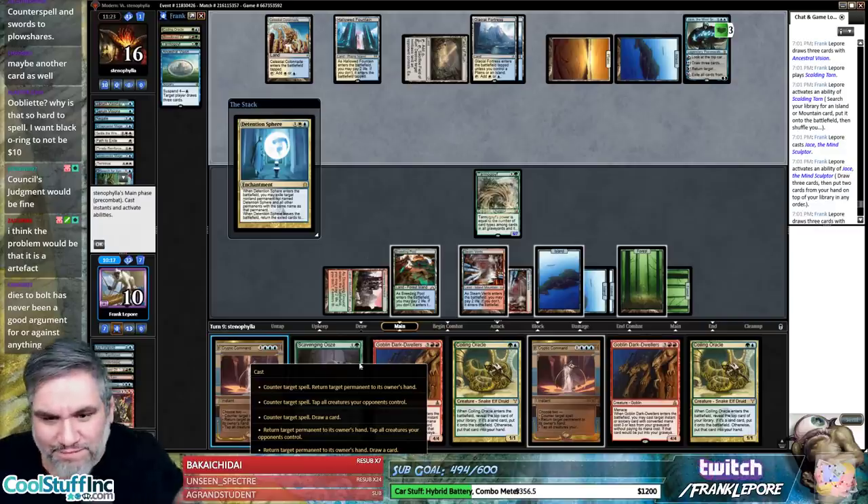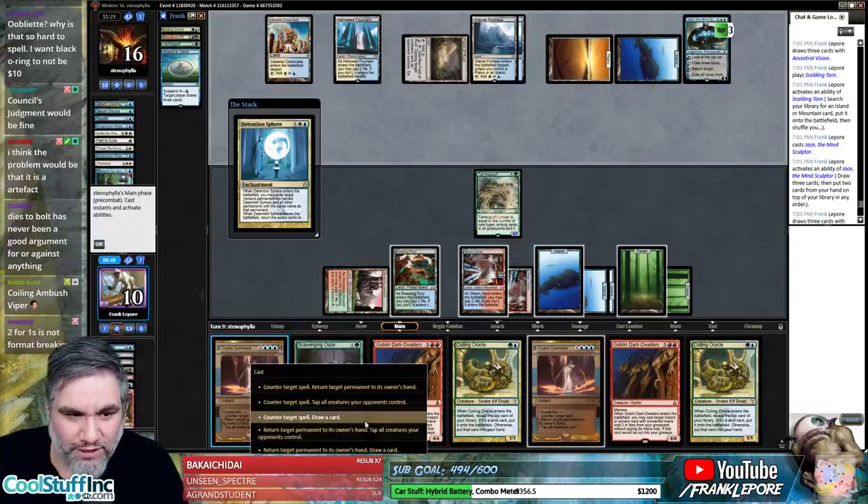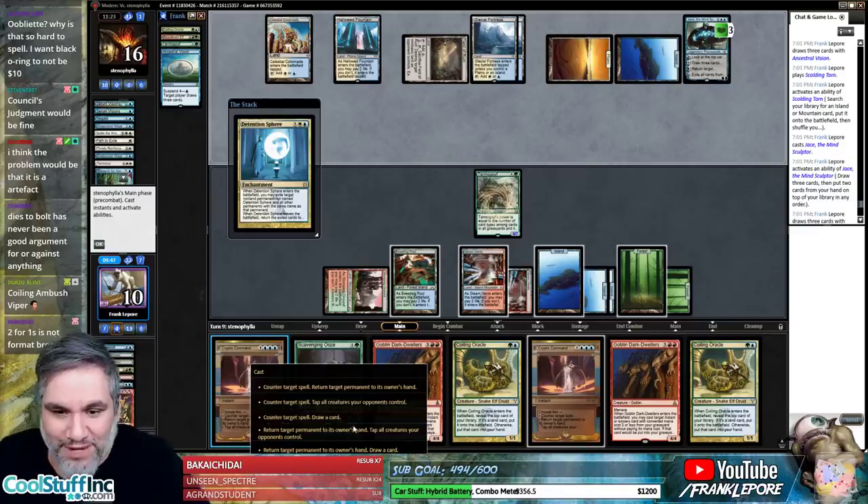Dies to bolt is actually a pretty reasonable argument. It makes sense — literally all Modern decks have either four Lightning Bolt, four Fatal Push, four Path to Exile, or any number of removal spells that deal with Baleful Strix. Meanwhile Blue-Black Control has never been dominant in the format, so giving that deck Baleful Strix really is not going to make or break the format.